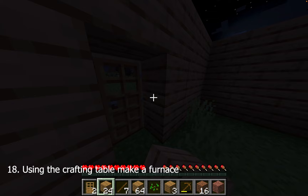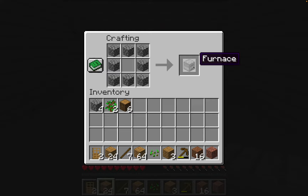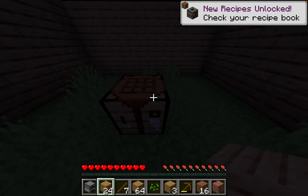With those nine cobblestone blocks, go to the crafting table and make a furnace. The furnace is crafted by placing cobblestone blocks in a square shape on the crafting grid, excluding the center slot. That's how you make your furnace.